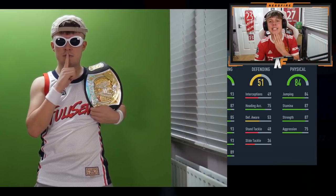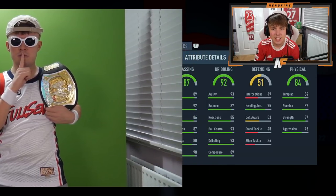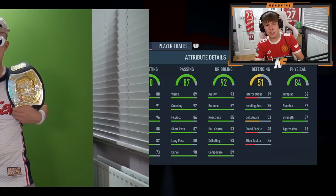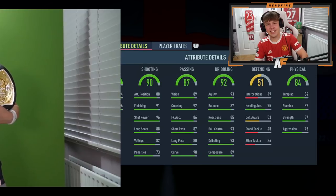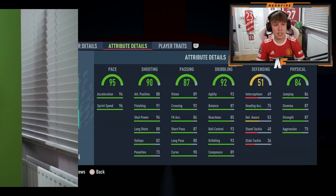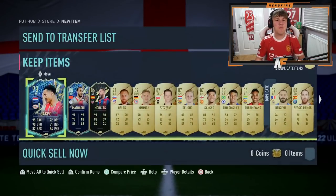Next stat is 92 dribbling. Next up is 87 passing. Shooting 90 - it's just not great. The pace - 95 pace. Who's 95 pace? I actually don't know who this is. Could be like an Anthony, I guess. Is it Prem? No - it's Gag Boat. It's Gag Boat. All of that for Gag Boat. Well, I'm going to go cry. That's me then.